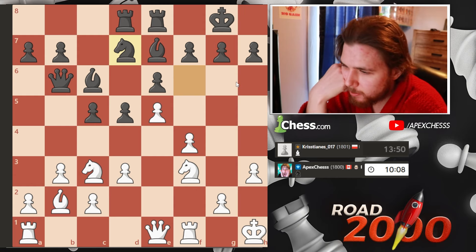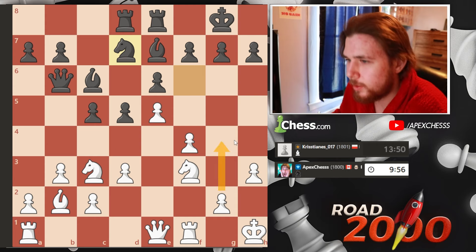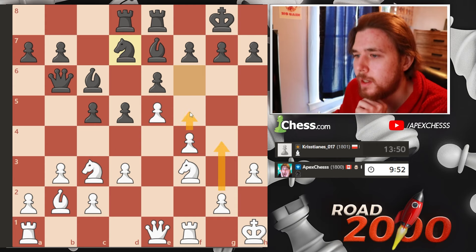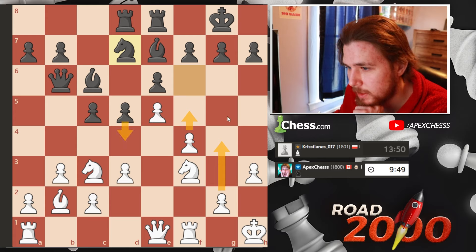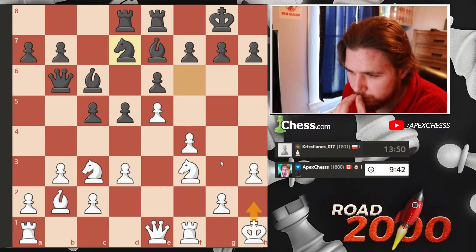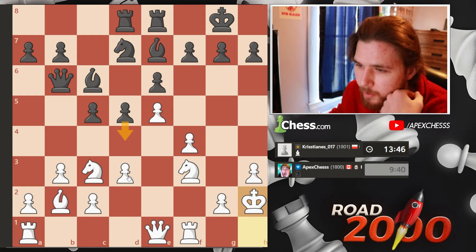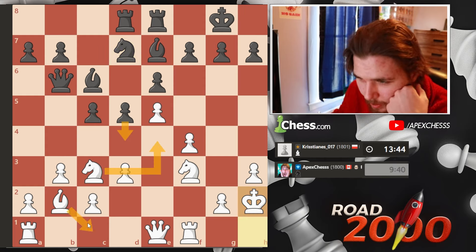I kind of want to play queen to g3 and just have my queen there, but I don't really know if it's doing anything there. We'll probably have to rotate the knight. Do I just want to push the pawn and then try to play like this? Maybe we bring the king up right now — king h2 — so that I can maybe play this and there's no discoveries. Yeah, let's play king h2. If they ever play this I just go here, and then we'll rotate the bishop backwards.